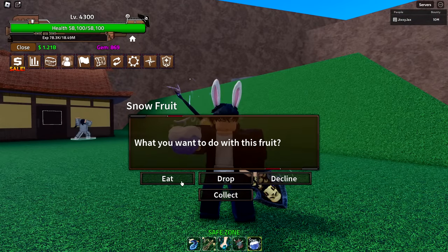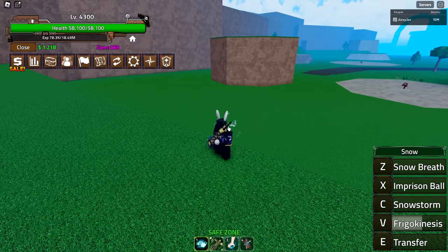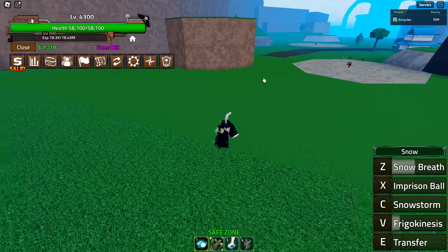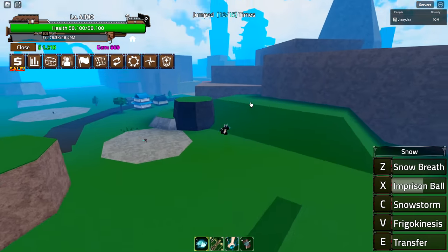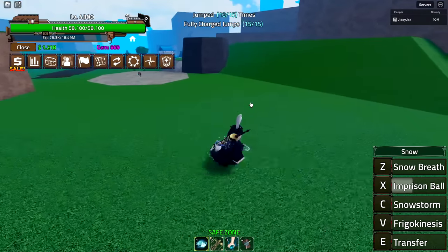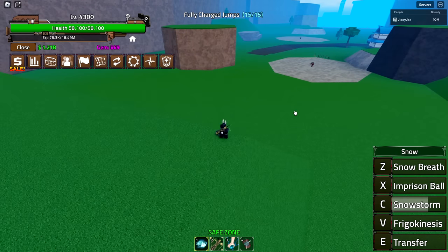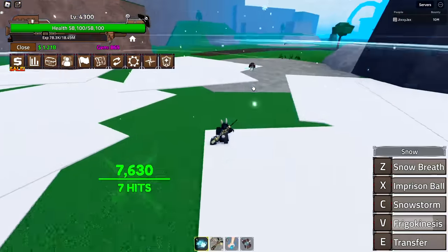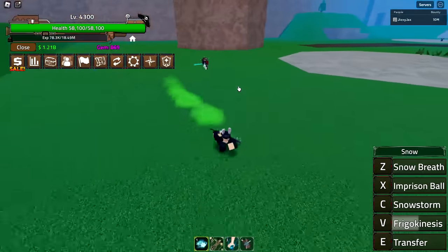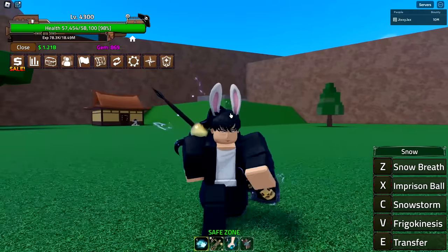I've only ever used this fruit once, on my alt account that AFK grinds. Let's go ahead and eat the snow fruit and take a look at these abilities. We have snow breath, which is a small projectile. Then imprisoned ball, the snow globe thing — tip: don't use that during boss fights, it just slows down the boss's death. Then snowstorm, a little tornado that's really good. The V ability does decent damage and slows enemies. Then transfer, a teleport used mainly for AFK grinding in world one.